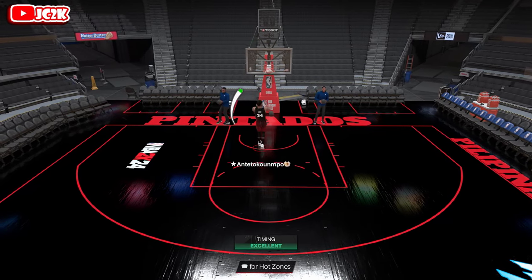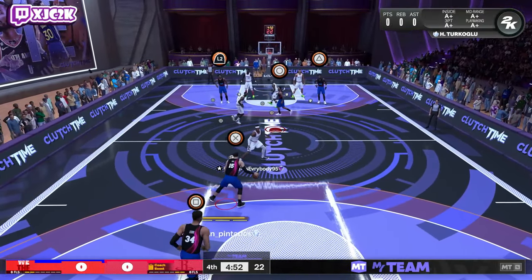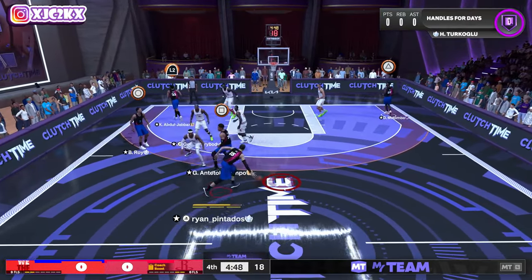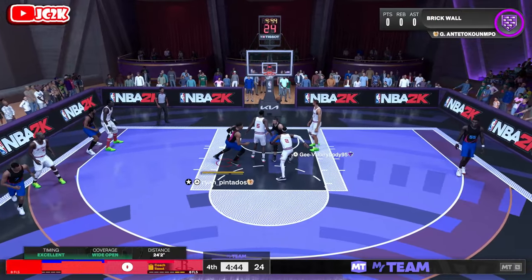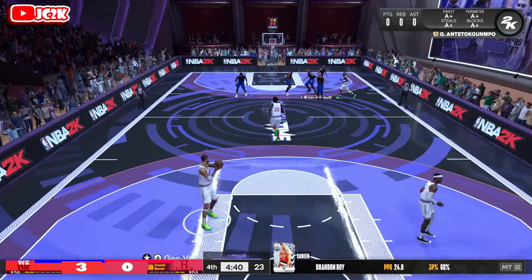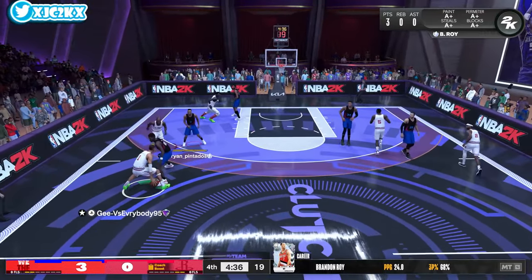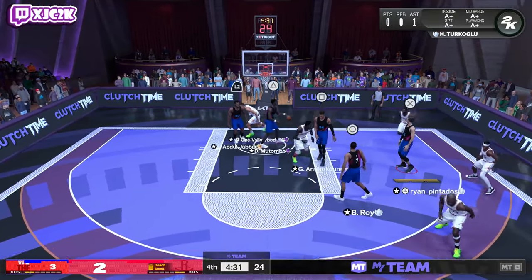Let's hop into a game and see what Yaya can do. This is a pretty good matchup — this dude's got Tim Thomas at the three, Glenn Rice at the two, I think SGA at the one, Wimby at the four, and Manute at the five. That's about as solid of a lineup as you're going to see. Nice dot to B-Roy first possession, we'll take our bucket. Definitely going to put the ball in Giannis' hands and let him run the offense, though.